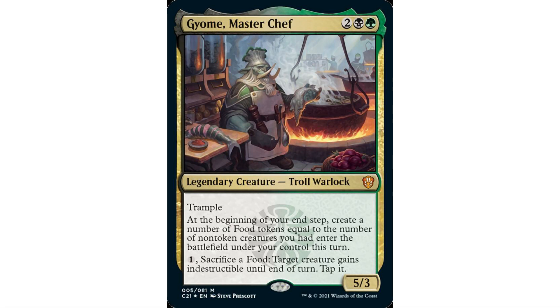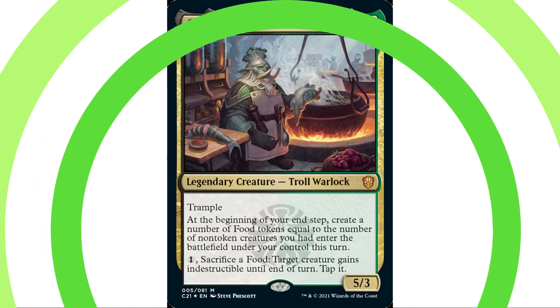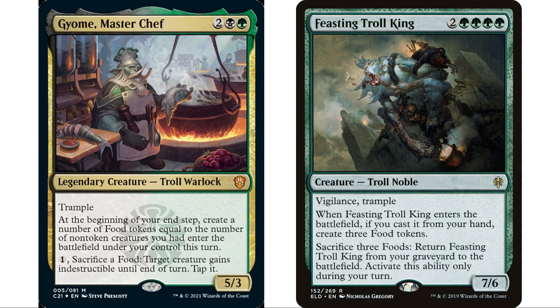His second ability: pay one, sacrifice a food — target creature gains indestructible until end of turn, then tap it. Obviously you think this is a food deck, and yes, some food token cards work great here. Feasting Troll King is an auto-include: it enters the battlefield giving you three food tokens if cast from hand, and you can sacrifice three foods to return it from your graveyard to the battlefield.